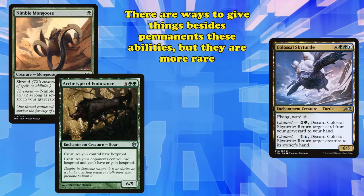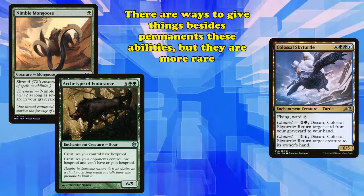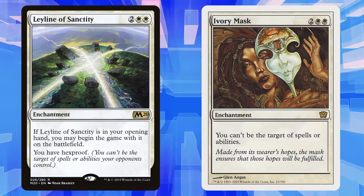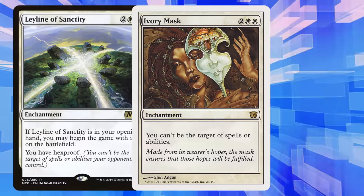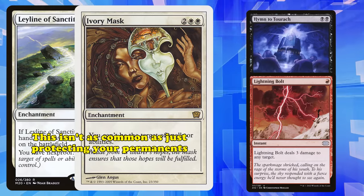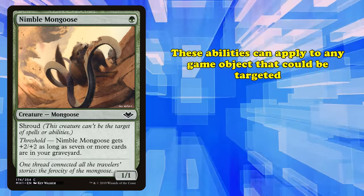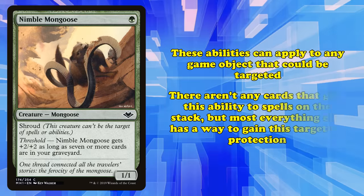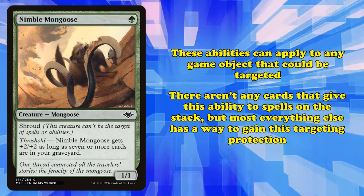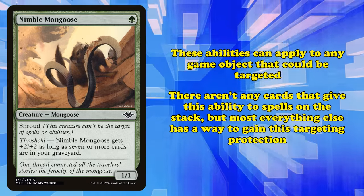It is worth mentioning that you can technically give these abilities to things other than permanents, but only with a few specific effects. Cards like Leyline of Sanctity and Ivory Mask give you, the player, Hexproof or Shroud, protecting you from things like discard or burn spells. This doesn't come up nearly as much as using these abilities to protect your permanents, though. These abilities can basically apply to any game object that can be targeted. There aren't any cards that give this protection to spells on the stack, but basically every other type of permanent or game object has a card that gives it one of these abilities.